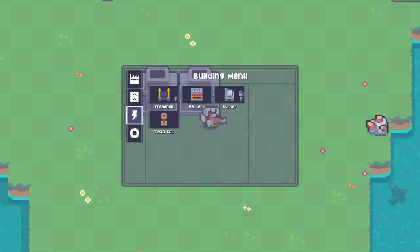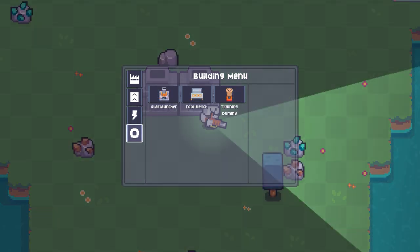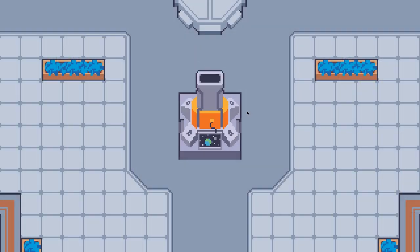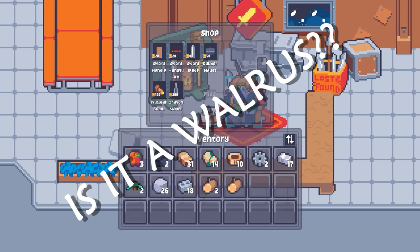The Tesla coil was then used to link power to various buildings like the collector. Finally, in the miscellaneous tab, Fizz found a very important-looking contraption called the Star Launcher, which launched Fizz into the stars to visit the space hub. There, Fizz could buy weapons from an odd-looking walrus.